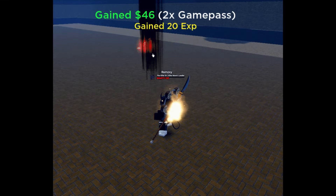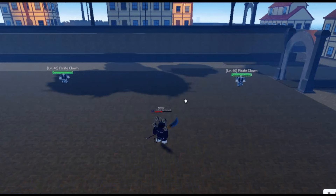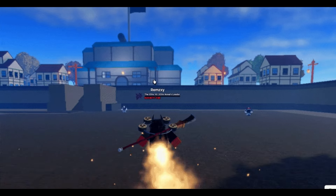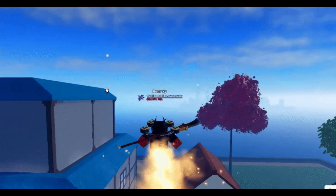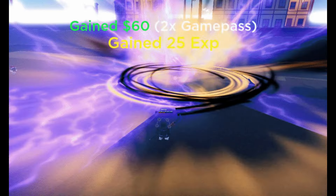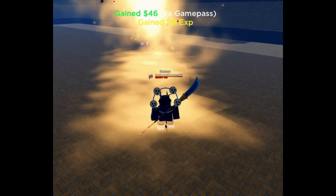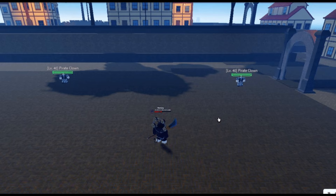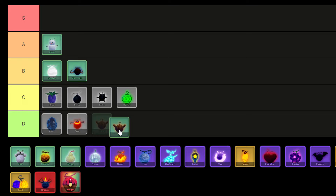Sand Fruit is a rare elemental fruit obtainable in Haze Piece, boasting a 5.57% chance of acquisition through rolls or purchasable for 250,000 money or 699 Robux at the Fruit Dealer NPC. With Sand Fruit, players can summon powerful sand tornadoes and sand eruptions to strike down their adversaries, while also gaining the ability to soar through the skies using the Sand Fly skill, which becomes accessible at Fruit Level 90. As a result, I'm placing Sand in the B tier.